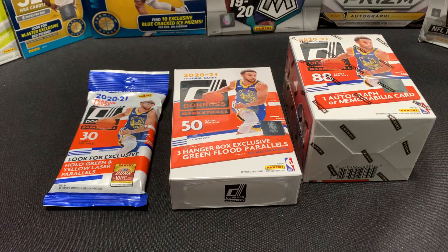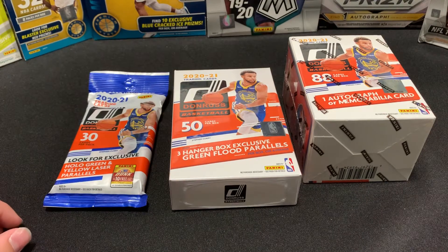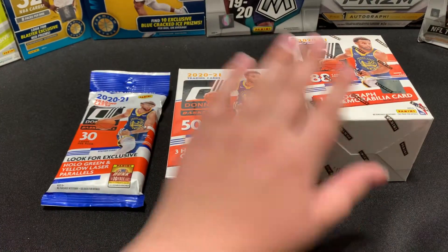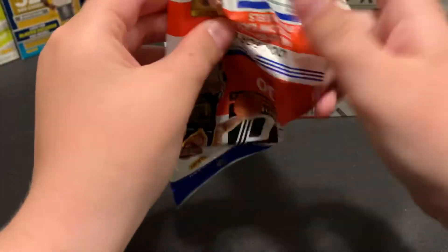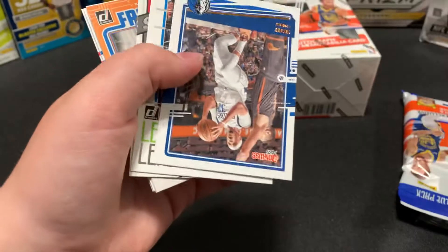Hey guys, welcome back to Sports Cars Mania. Today we've lucked out and got some 2020 Donruss Basketball — a fat pack, a hanger, and a blaster. We'll open them left to right. We're looking for a LaMelo — you know, the big rookies. It doesn't have to be huge, but are there any special things you're looking for?